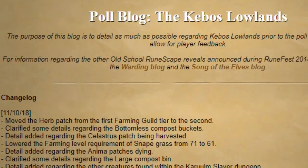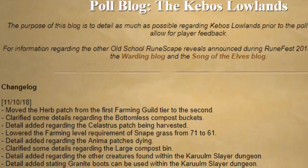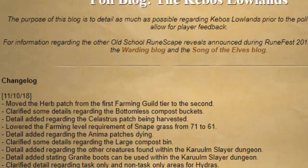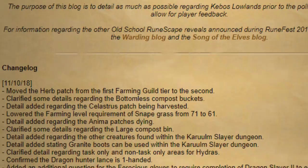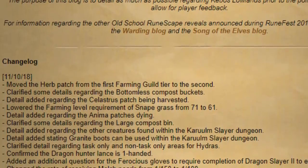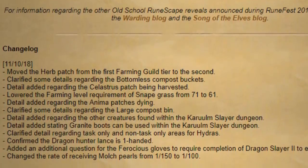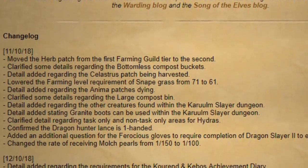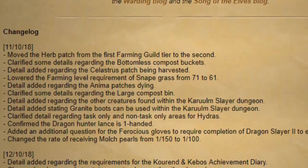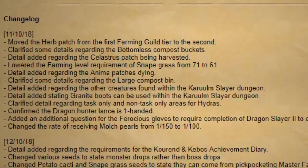That is it for content updates this week. For community updates, let's start with a small update to the Kebos Lowlands poll blog. There are a few changes made based on community feedback: they've moved the herb patch from the first tier of the farming guild to the second, lowered the farming level requirement for Snapegrass from 71 to 61, confirmed that the Dragon Underlands is a one-handed weapon, added an additional question for the Ferocious Gloves requiring the completion of Dragon's Lair 2, changed the rate of receiving mulch pearls from 1 in 150 to 1 in 100, and changed potato cactuses and Snapegrass seeds to state that they come from pickpocketing master farmers rather than nests.